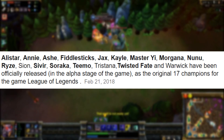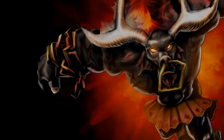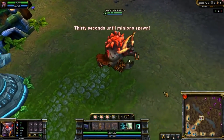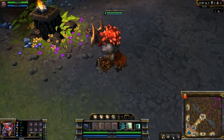He also possessed one of the first ever skins in the game, which was Black Alistar, which you got as a bonus for pre-ordering the physical copy of the game — I think it cost about $30 at the time. Today, Black Alistar is one of the rarest and most expensive skins you can find in the game as a whole,